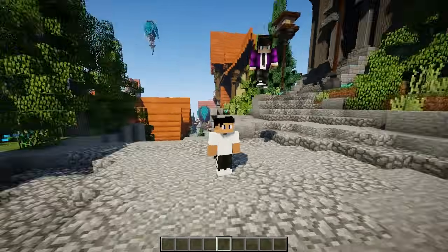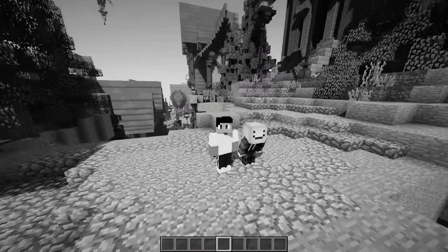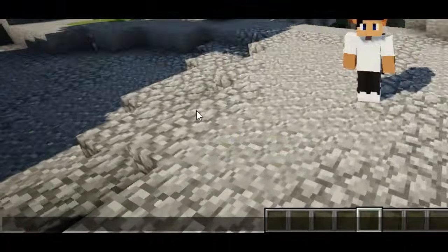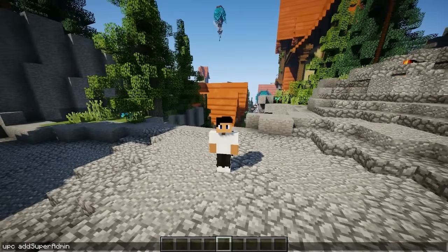First of all, you need to go over to your console. If you're op or not, it is not going to work — you need to be added as a super admin. The way you do that in console is: UPC add super admin, and then add your name. As soon as that happens, you have been added, which is super simple.